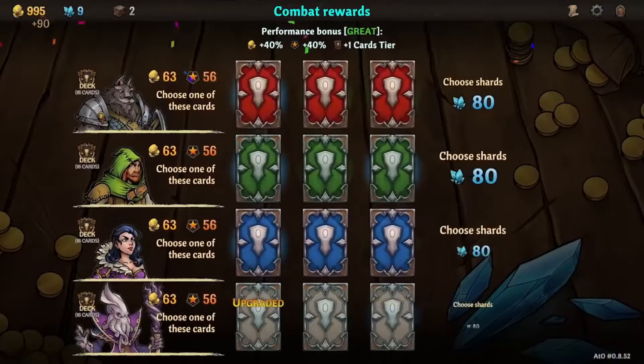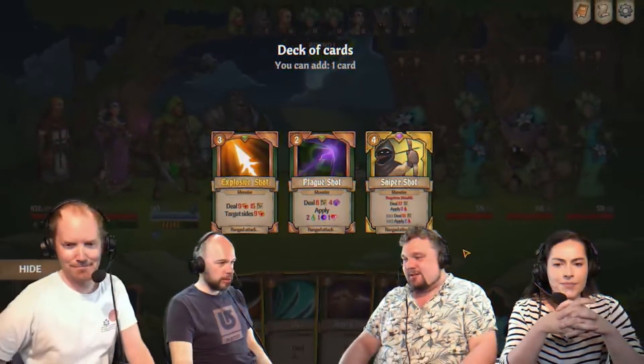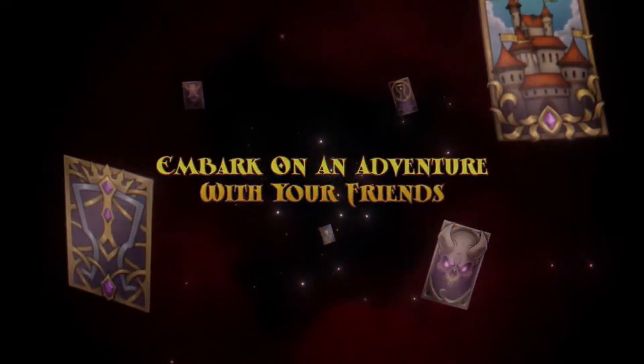Across the Obelisk is available on PC, Mac, and Linux, developed by DreamSci Games, and you can find it on Steam for the price of $19.99, with a 25% launch discount available.